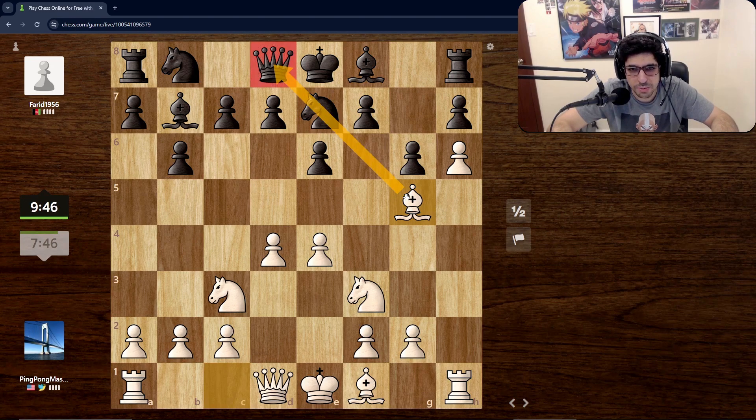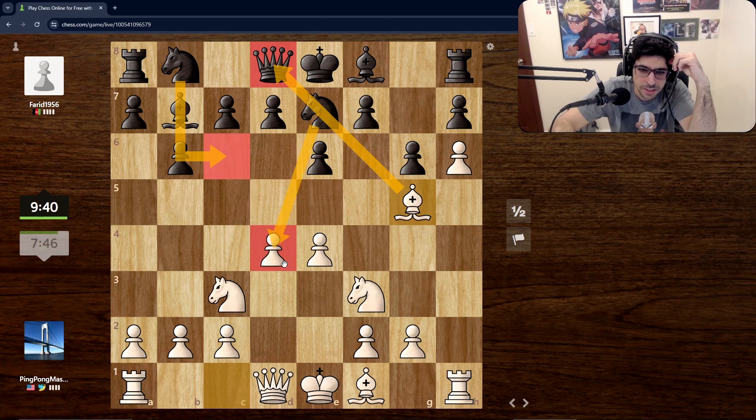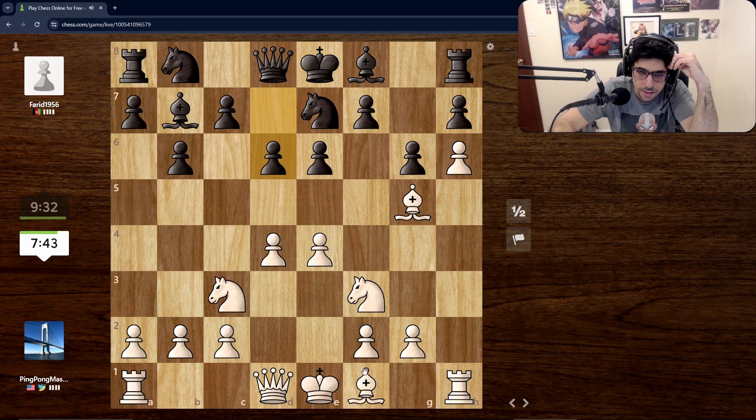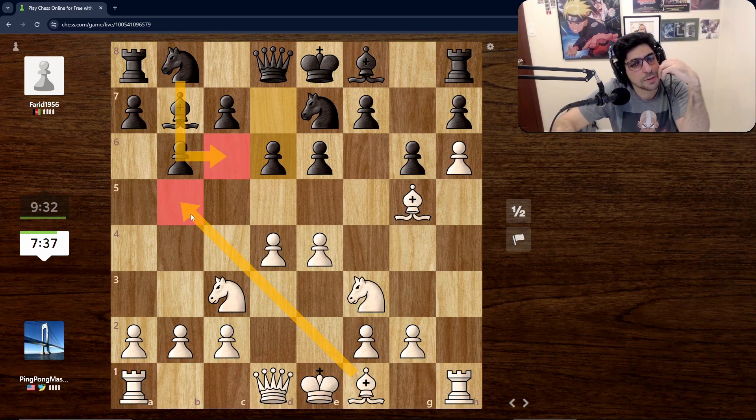We're just going to continuously add pressure. I feel like there's a need to rush because he could still develop his pieces — but no, let's keep adding pressure. This gives us a check, but obviously that doesn't mean it's good. If his bishop comes out, we take away his powerful bishop, but his knights get kind of an annoying placement.